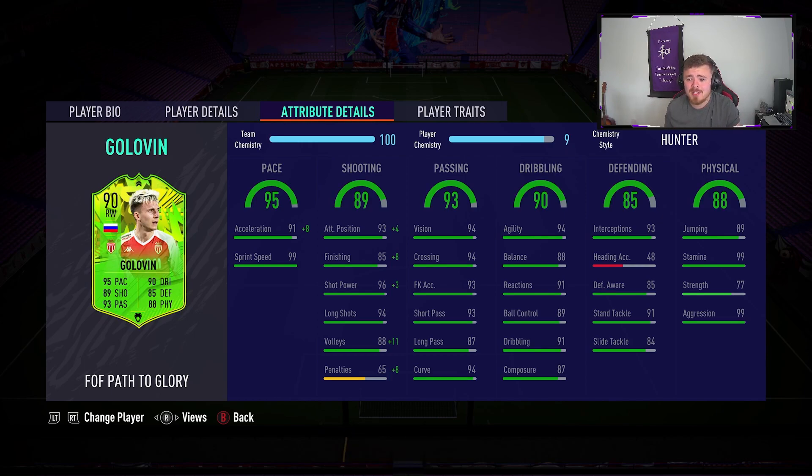Going forward, attacking positioning is great — shot power, long shots, volleys, finishing are all very solid. Passing stats: the man has low-to-mid 90s across the board minus long passing. Checking out the dribbling — it's very respectable: 94 agility, 88 balance, 91 reactions. I'm not complaining. You could give him a chem style to boost that up a little bit, maybe an engine. I've given him a Hunter for this video as I wanted to be pinging some finesse shots in top bins.